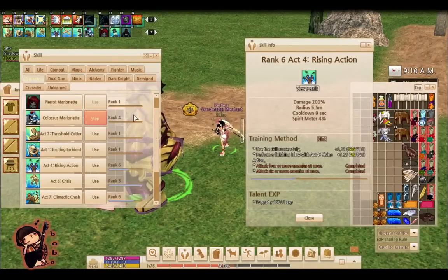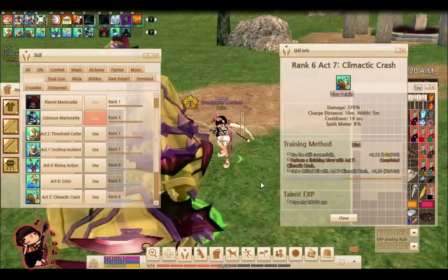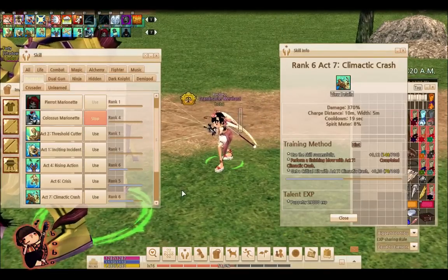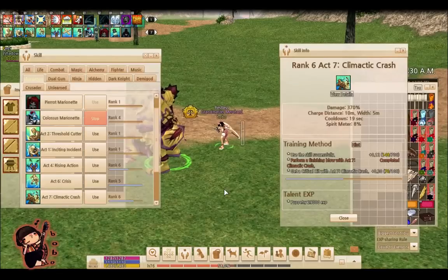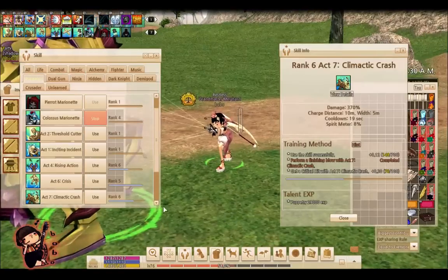The next skill most likely used right after Rising Action is Climatic Crash. For Climatic Crash, you actually have to hold down the button to use the skill — hold down and aim. Think of it like focus fists: hold it down and aim at where you want to let your puppet go run wild. It's going to run in that direction or spin in that direction. Climatic Crash does some heavy blows in a single straight line.